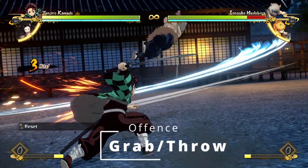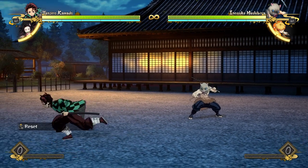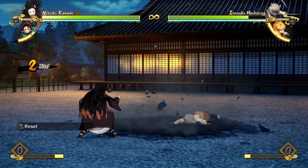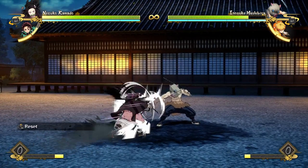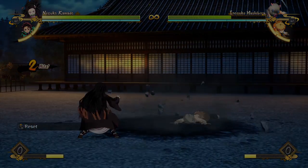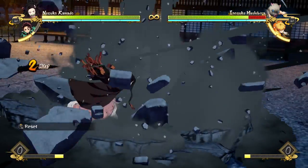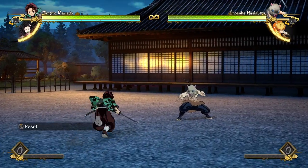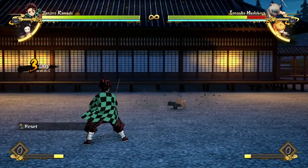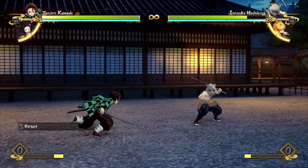The last keystone of offense is the grab — your unlockable attack. Grabs in this game are not all built the same: they vary in range, activation speed, damage, and the knockdown they provide. Nezuko's grab is basically the best of all worlds — high damage, long reach, quite fast, and it leaves the opponent knocked down right in front of her. Tanjiro's doesn't reach as far, is a little slower, and launches the opponent further away. Some characters don't even get a hard knockdown from their grab at all.